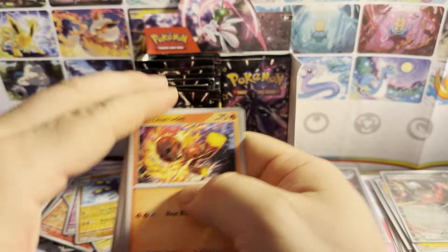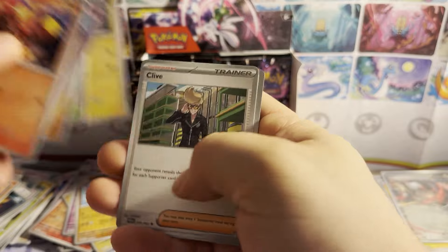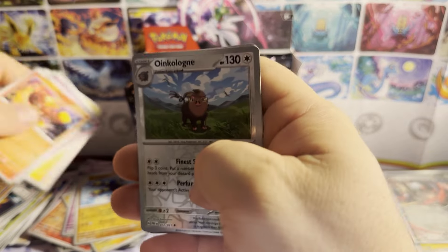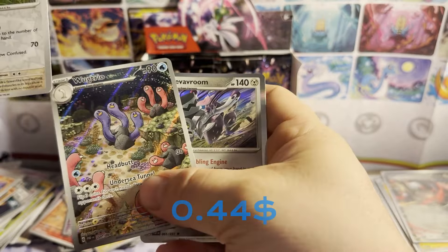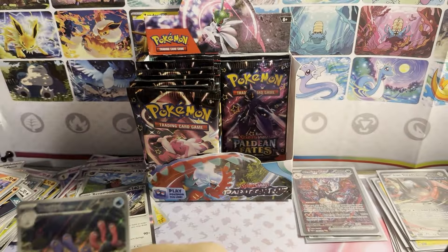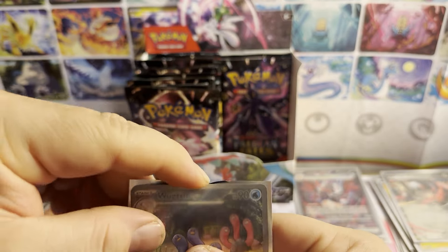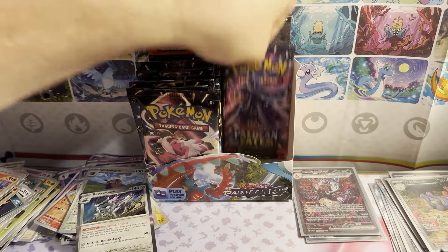Pack fifteen: Go Guard, grass energy. Charcadet, Ralts, Toadscool, Clodsire, Artisan, Lanturn, Clive, reverse holo Oinkalone, Walk Trio illustration rare — I've gotten so many of these — and then River Room holographic. It's a hit, but it's one I see way too often. Still a hit though.